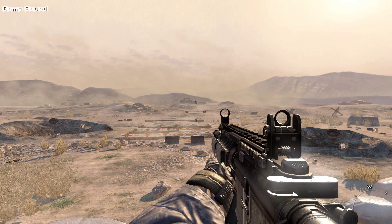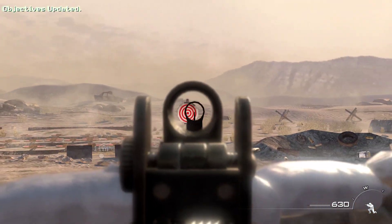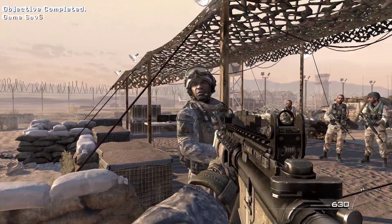Crouch first, then aim down your sight at the targets. That's all there is to it. You want your targets to go down? You've got to aim down your sights.